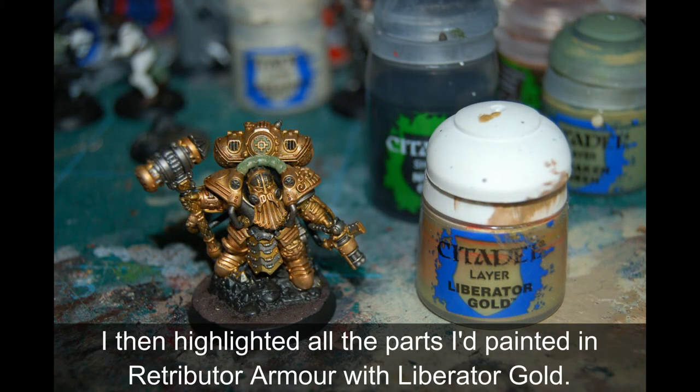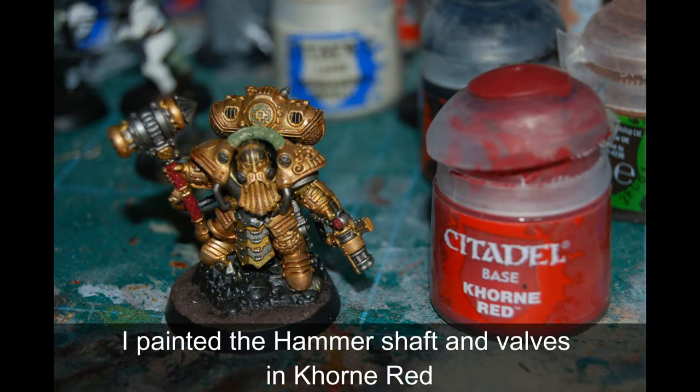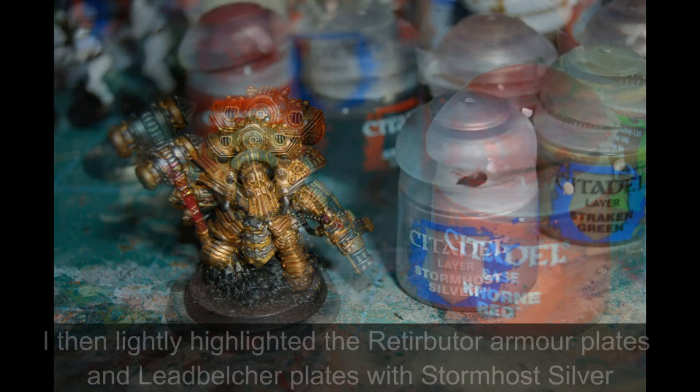I highlighted all the Retributor Armor with Liberator Gold. And then I painted the Scarf Hammer - as they call it - and there are little stopcocks and valves around the model on his back and on his pistol. Also the eye on the right looks like it has a lens - I paint all of that in Corn Red.